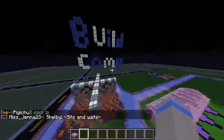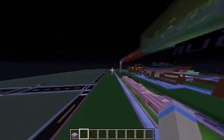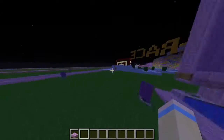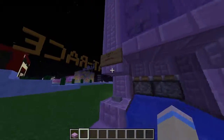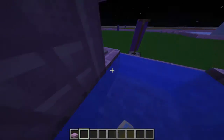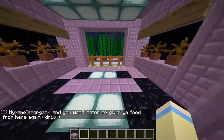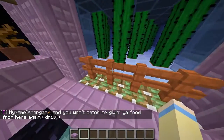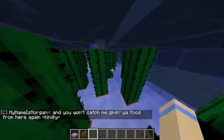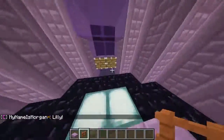We have a building competition with four different areas and barriers, then we have a speed build right here. Right here we have the obstacle course — eventually those gates will come down, you have to go around here and do a lot of stuff. I'm not going to go too far because I don't want to spoil it for you guys.